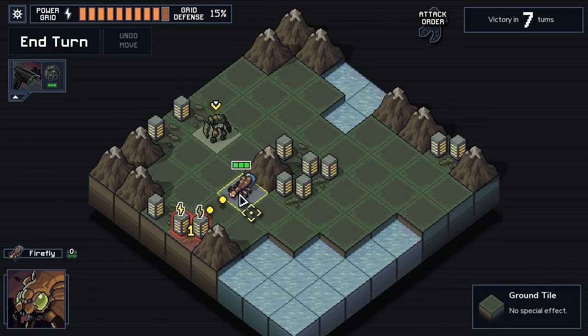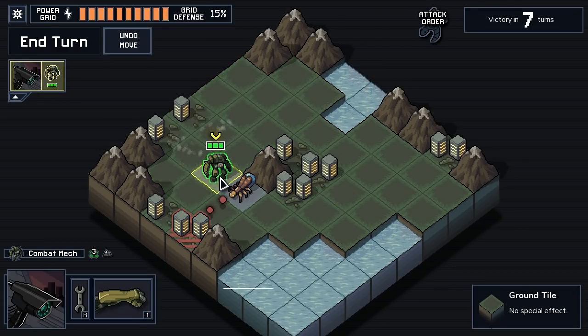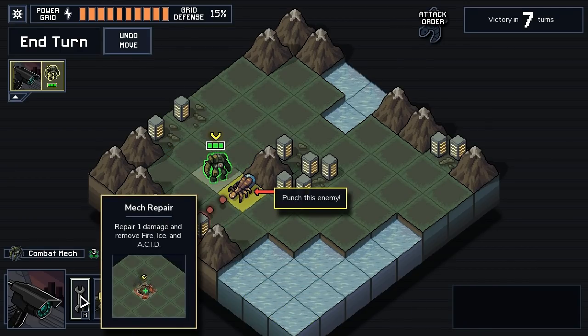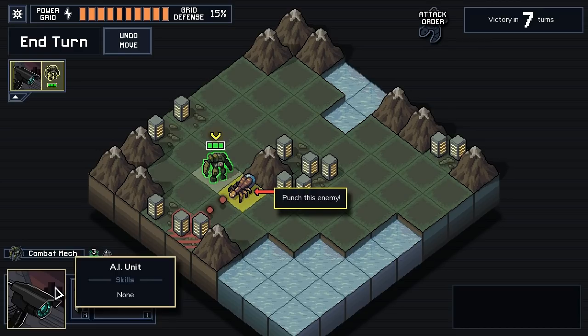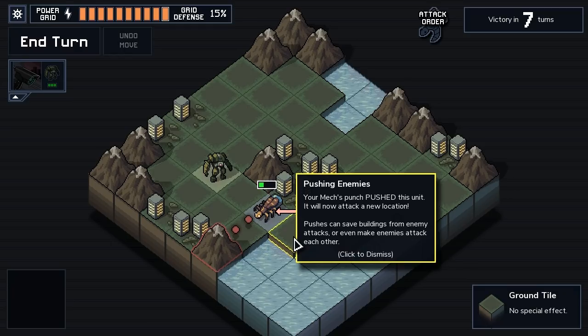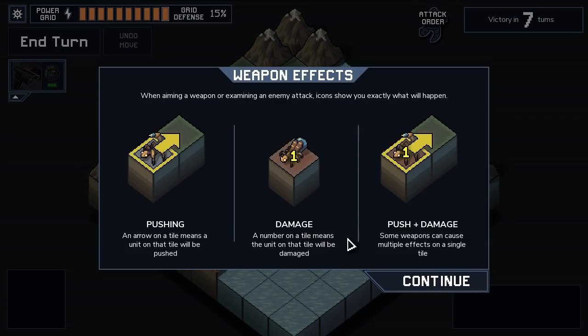He will take one power off that building there. I will move there. Click on a weapon to use it - the number keys also work as shortcuts. You may not move after you've shot a weapon. Let's punch it! Bam! Your mech's punch pushed this unit - it will now attack a new target, so it's gonna miss. It can't change its move. When aiming a weapon or examining an enemy attack, icons show you exactly what will happen.